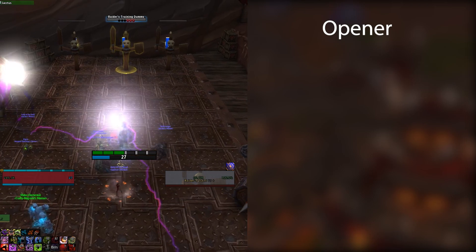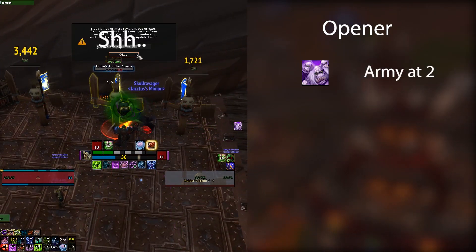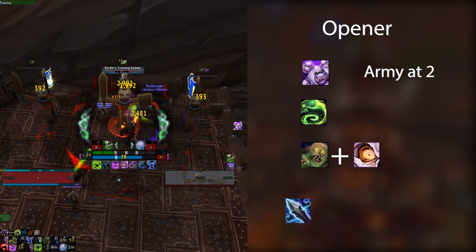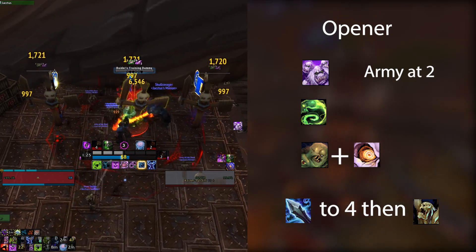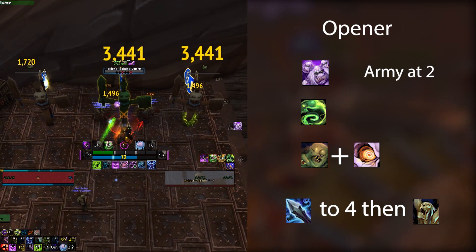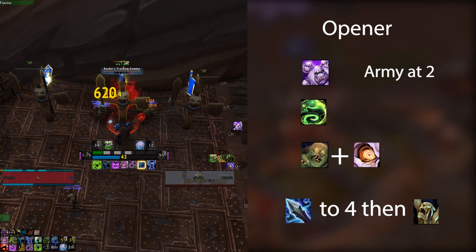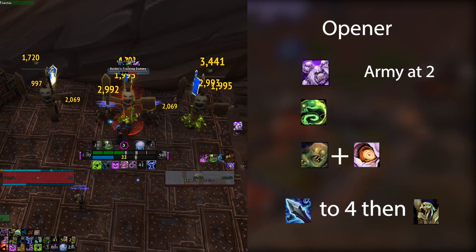Alright, rotation is out of the way — let's hit up the opener. We want Army of the Dead at 2 seconds on the pull timer, Outbreak at 0, then Dark Transformation and Unholy Frenzy when we hit melee. Festering Strike until we hit 4 wounds, then hit Apocalypse. The opener can feel slow and you don't get results immediately, but when those ghouls are all out and start whacking the target it ramps up pretty quick. From that point it's pretty much a faster version of our single target rotation, with a lot more wounds and everything much faster because of Unholy Frenzy.